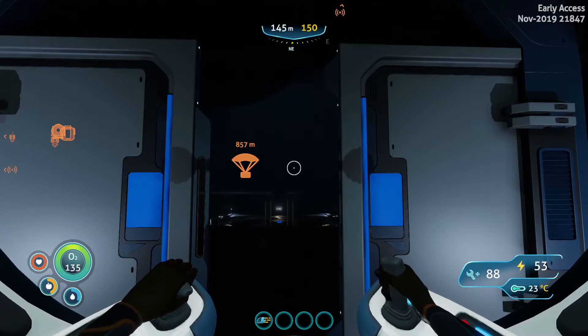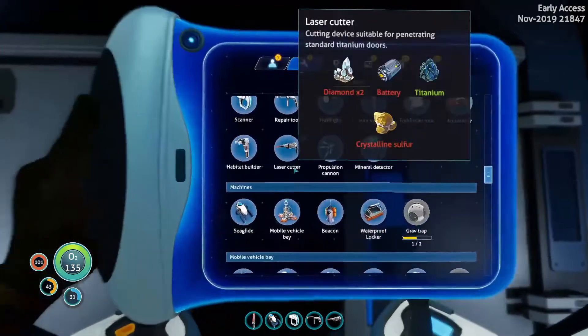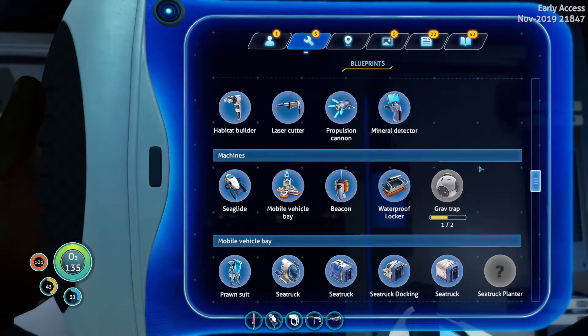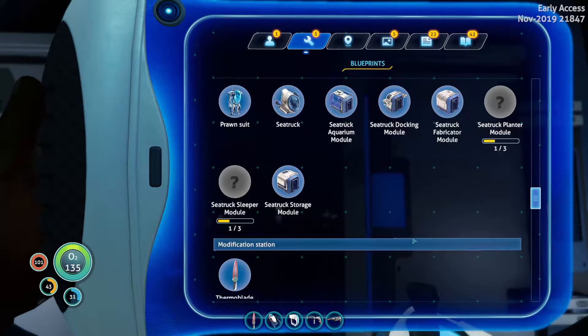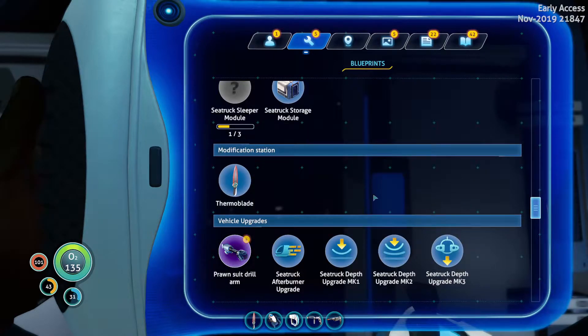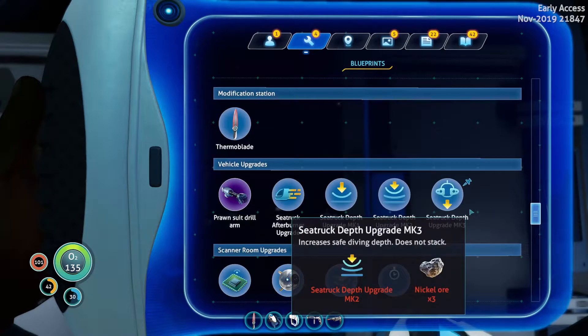Okay, that was a weird conversation. I just came in here to get some fresh air and Alain decided to give us a little story about how he can't really hear or see or smell anything the way we can. It's weird. All right, anyway, prawn suit. Where's my prawn suit?